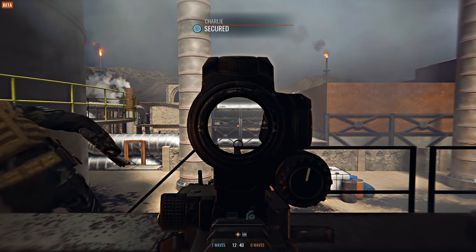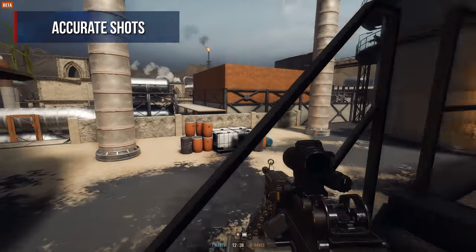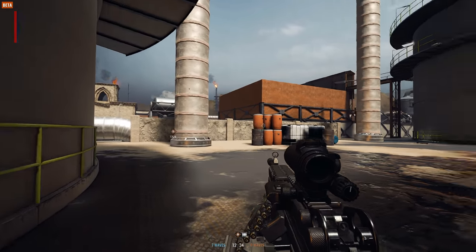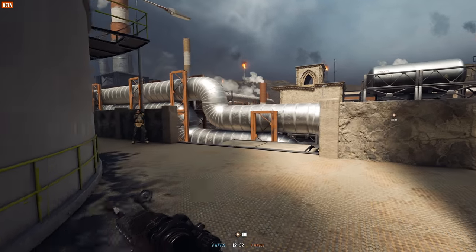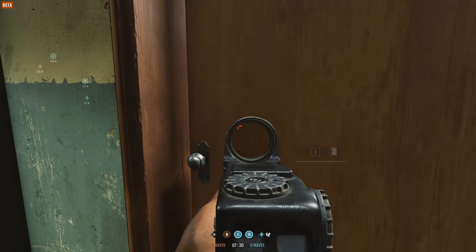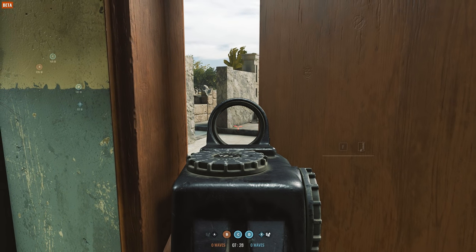The key to winning firefights in Sandstorm is to be accurate, because sometimes one headshot is more than enough. The best way to shoot accurately is to set your weapon to single fire and then aim down sights. It is best to do this if you are peeking around a corner so that you can immediately shoot precise shots if you find an enemy.